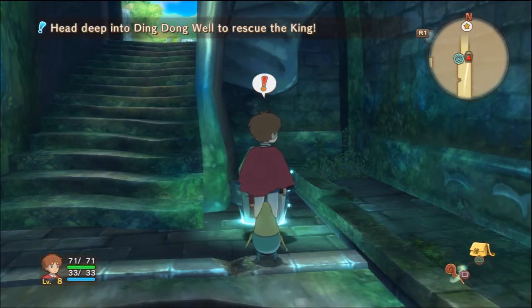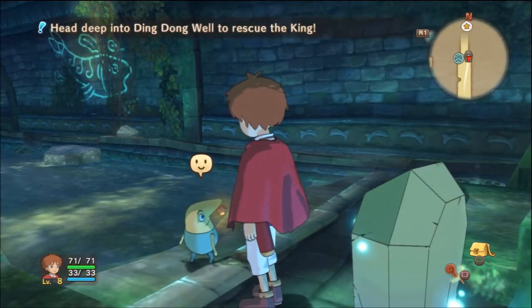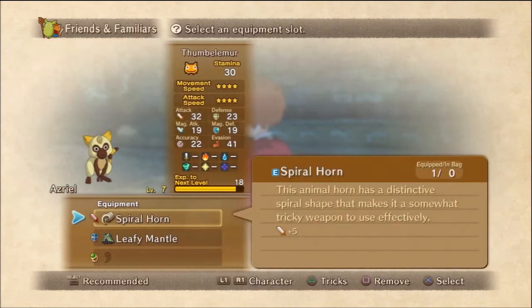Alright, ladies and gentlemen, welcome back to Let's Play Ni No Kuni with Cicero. Just real quick, I want to show you a couple things. I went back and found that it's a spiral horn that you can get for your tumbler here. Asriel, if you will. So you see I got it equipped right there.